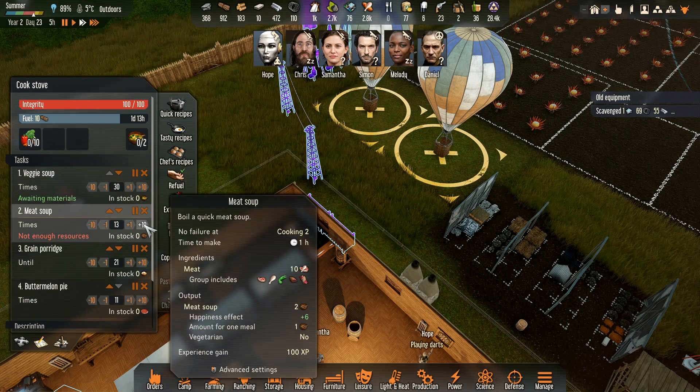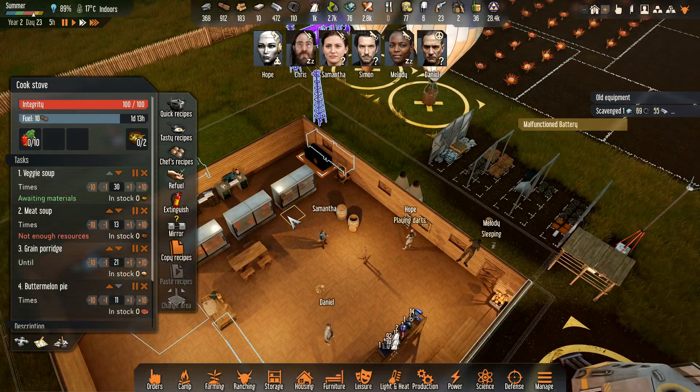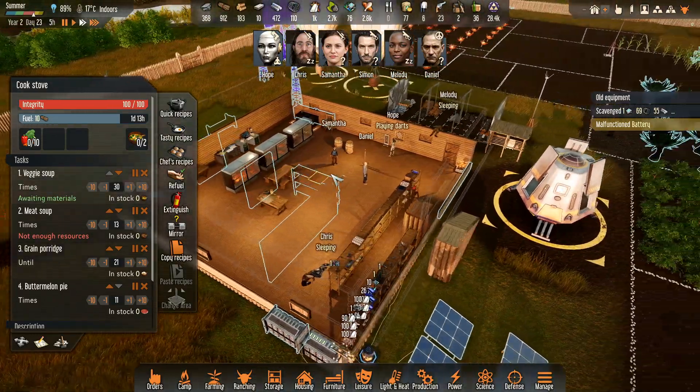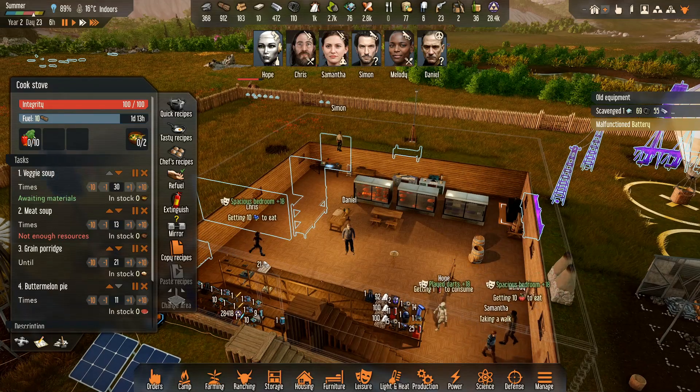I'll have to make sure we've got plenty of meals lined up. Give me 30 grain porridge and we'll start sorting this room out. It looks weird with them standing in mid-air like that.